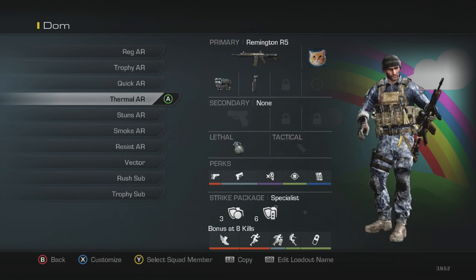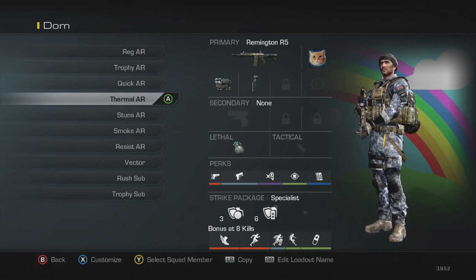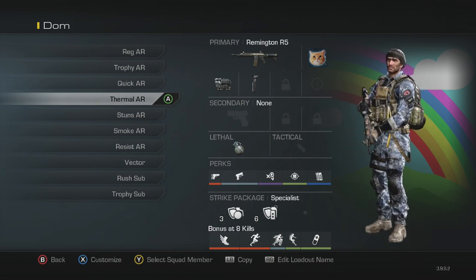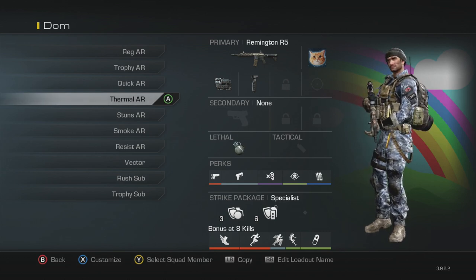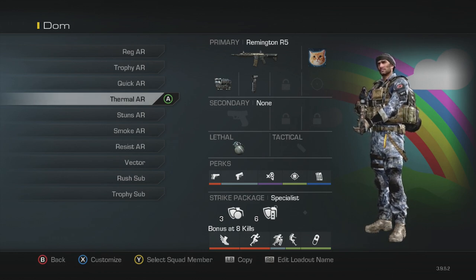Next is my main thermal AR class. I've got the thermal with grip, a nade, then ready up, quick draw, dead silence, focus and fully loaded, with blast shield and attack resist. The ready up is pretty nice on this — you can swap it for a stun if you want. I tend to use this on freight domination. It has thermal and a nade, and there are a lot of nading spots on freight, so I'm usually sitting around red train, top red, or red alley looking over the main parts of the map.